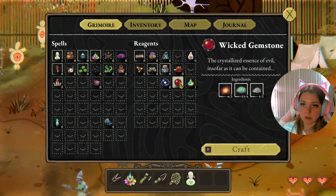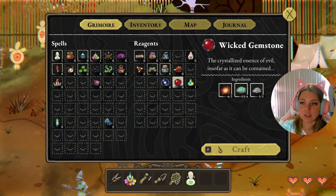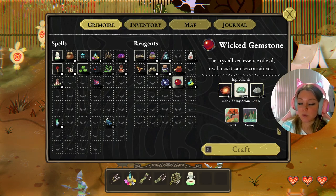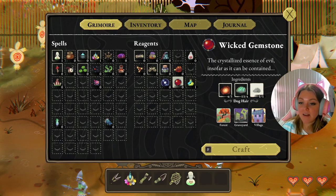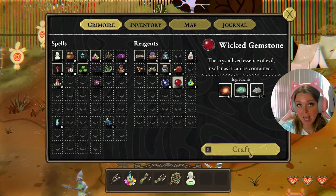He wants a protective talisman — let's take a look at our grimoire. It's a wicked gemstone: the crystallized essence of evil, insofar as it can be contained. For that we'll need campfire embers — we collected plenty of those around the camp and by the main forest fireplace. It also needs shiny stones, which you can collect in those clay piles down in the well, and finally dog hair, which you collect by making roast beast, giving it to a dog, and snipping it off with your shears.